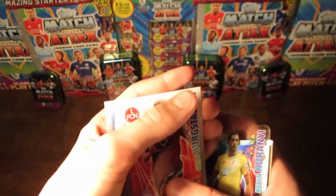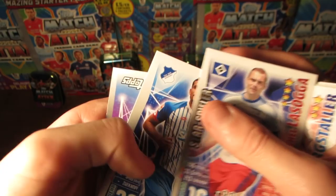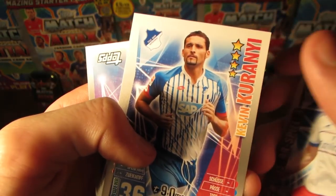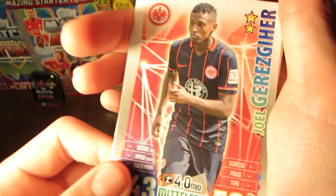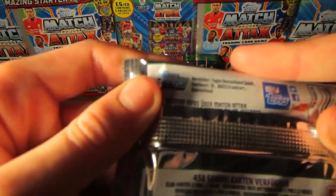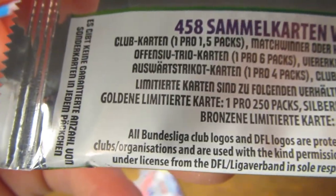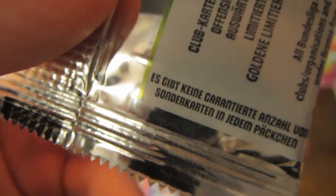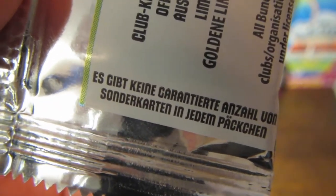They do look pretty epic. Next up we have Bergstahler, and then Lasogga as well, and Karanji. Sorry about all the pronunciation — my Bundesliga knowledge is not that extensive. We've also got Gereziger. I think it might have been the Auswärtstrikot card, which is one in four packs, but I'm not too sure. And at the bottom here you can see: 'Keine Garantie' — so there is no guarantee of special cards in every pack. There's that GCSE German coming in handy.